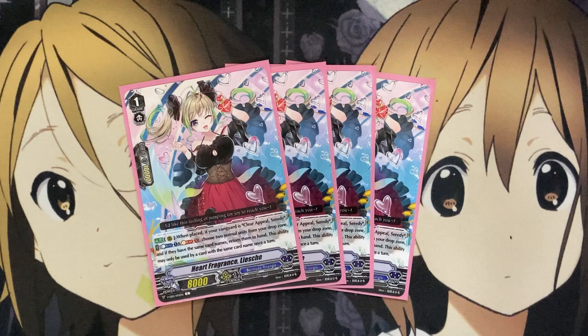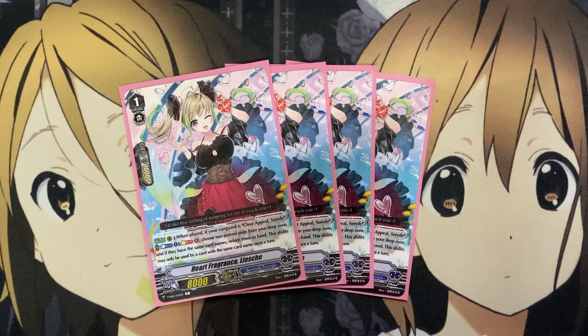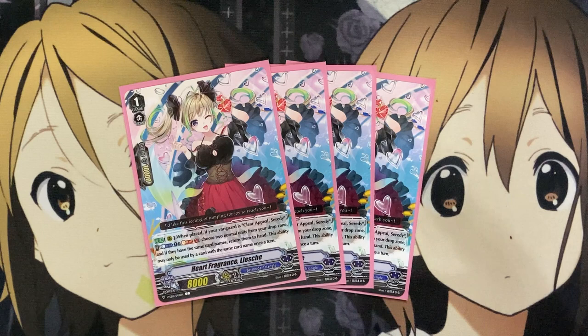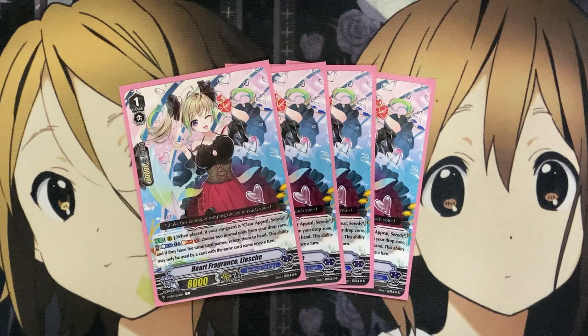Moving on to the Grade 1s — running 4 of the final support for Serity, being Heart Fragrance Leash. On Rear Guard, when placed, if your Vanguard is Clear Appeal Serity: counter-blast 1, soul-blast 1, choose two normal units from your drop zone — if they have the same card names, return them to the hand. This ability may only be used by a card with the same name once a turn. So even with the discard power off of Top Idol Aqua, if you discard a Pressive, you can just add it back to your hand with Leash — most of the time revealing at least two from your drop zone, whether from damage or having to drop them for other cards or even for a Sentinel. Being able to add them back with Heart Fragrance makes it all the better, as it's the main use for Counter Blasting in the deck aside from the once-per-turn Serity.